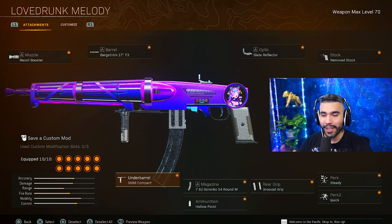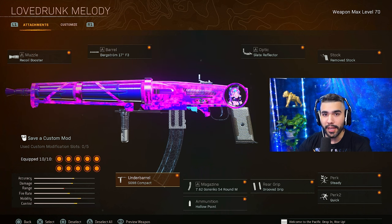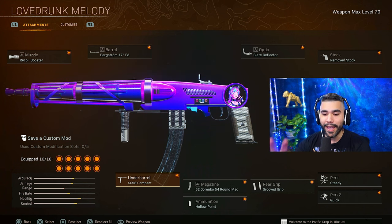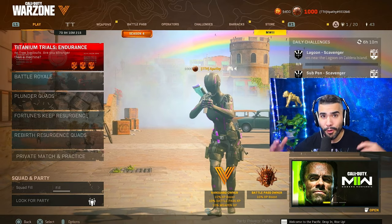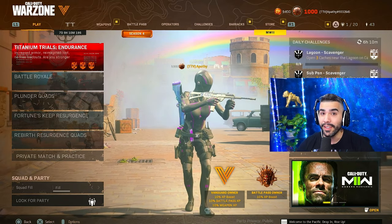So here you have it — the full class. Basically this H4 Blixen has very good TTK, really good movement speed, really good recoil control, and as a plus, it has a good strafe to it, which will help you win some crazy gunfights and especially avoid bullets mid-gunfight due to the strafe. Now watch this crazy 40-kill gameplay — you don't want to miss it.